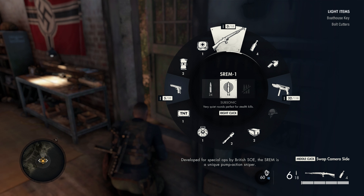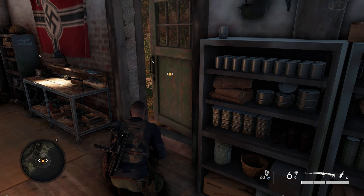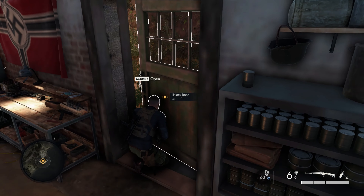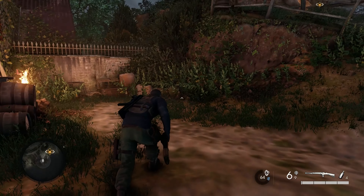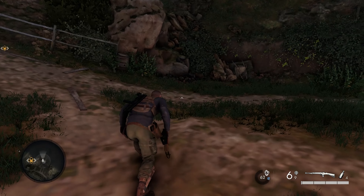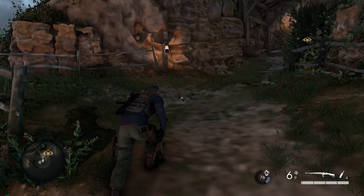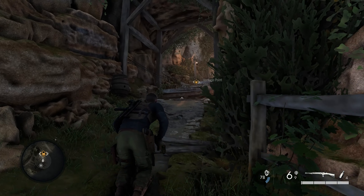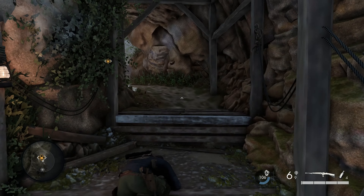Let's put the subsonic rounds on and we'll make it harder for enemies to detect us. I am liking that little active reload feature. For anybody who haven't played the previous games, the subsonic rounds is basically a silenced shot — so rather than put a silencer on, they give you silent bullets, which yeah seems strange but it works. I mean they're not perfectly silenced but they're a lot quieter than the 50 cal round.